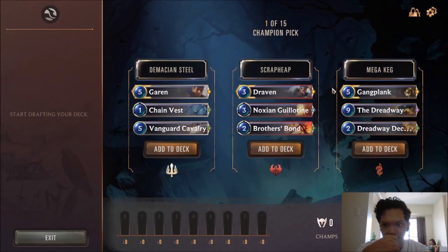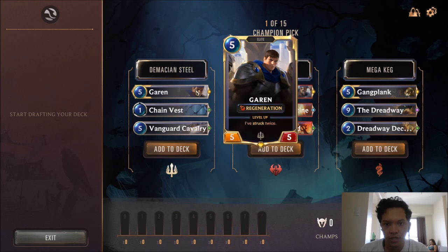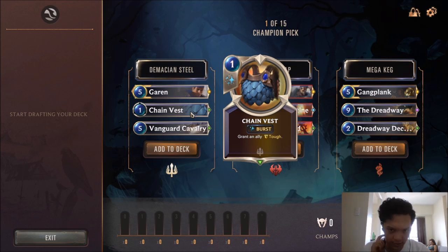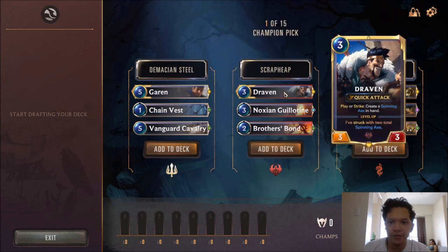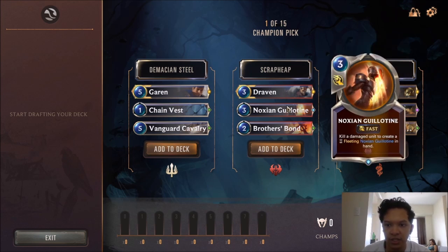Let's begin our first trial. Right off the bat, we have Garen, a very strong champion just because of the regeneration. Chain Vest is an underrated combat spell with tough. And we have Vanguard Cavalry, a solid, above-average 5-drop. Then we have Draven — 3 mana 3/3 — she has quick attack and gives you some spinning axes for versatility. We have Noxian Guillotine, one of the strongest removals in the game. This is potentially a 9-mana kill for 3 minions or even a 12-mana kill for 4 minions.